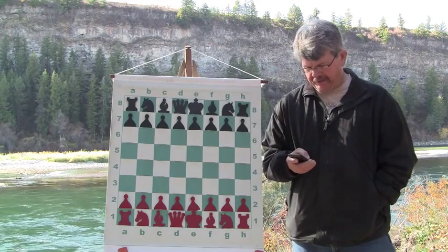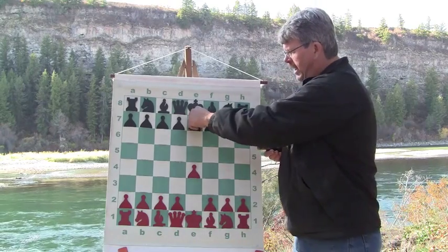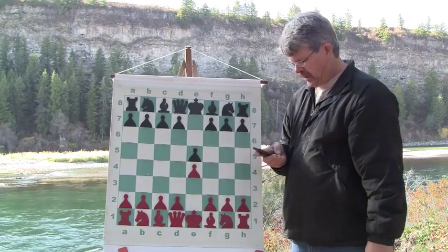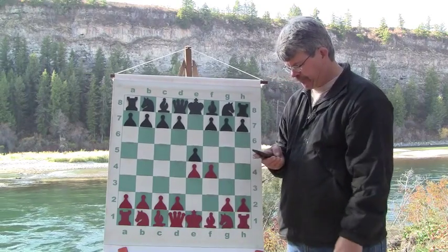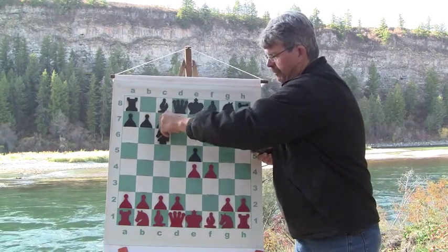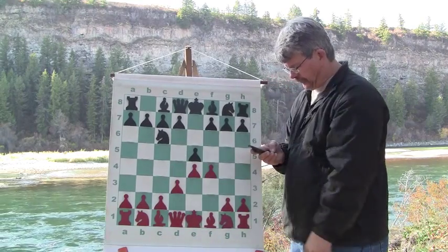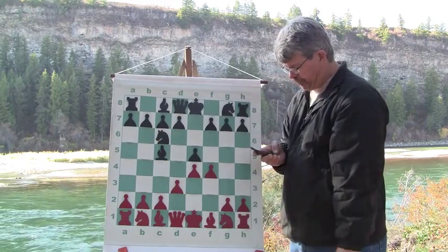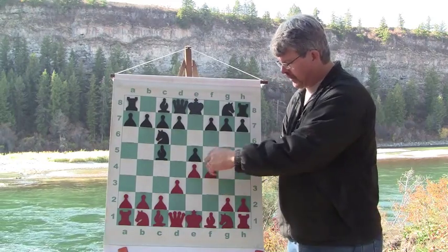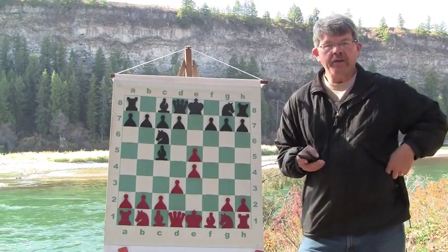My opponent is white and I play the black pieces. He opens with the king pawn and I match him — king pawn it is. He gives me a king gambit. I don't accept the gambit. He supports his center really well with good pawns. I bring out my bishop to get an angle, do some development, and he immediately takes my central pawn with his pawn.